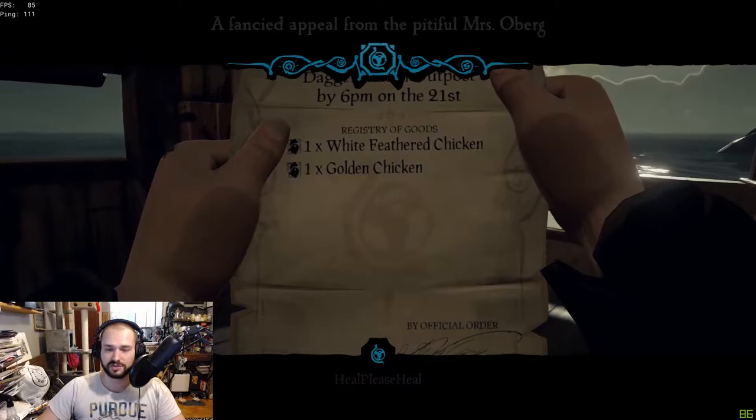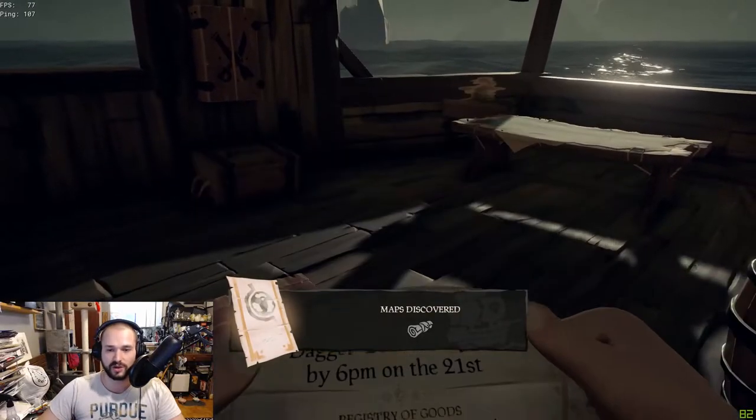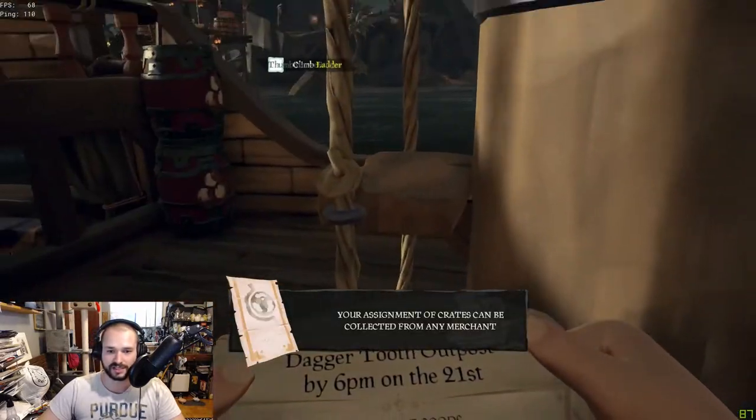We're going to vote for it. Fantastic — so now we have 'Financial Appeal of Pitiful Mr. Oberg.' He is looking for one white feather chicken and one golden chicken. Where in the absolute hell am I going to find this?